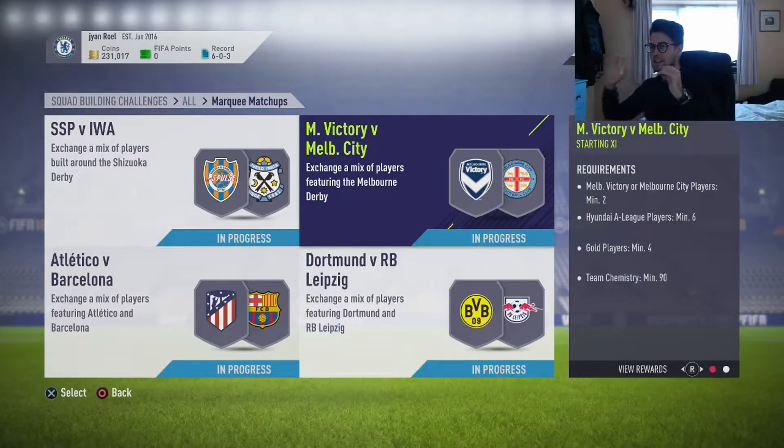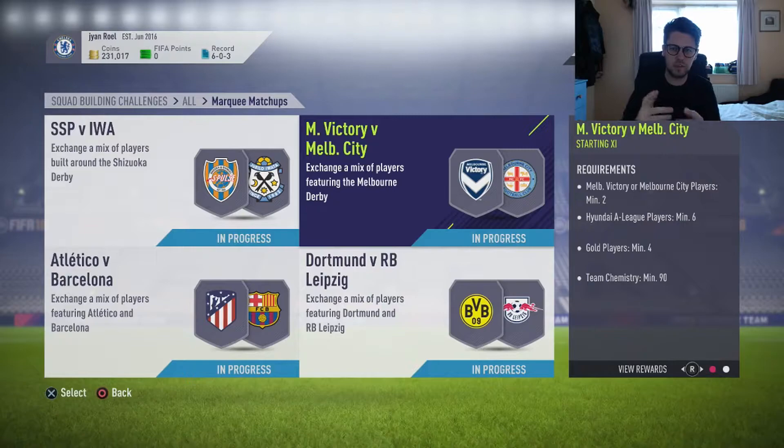Good afternoon and welcome to another Giant Roll video. Today we'll be doing a marquee matchup squad builder challenge and finding the quickest and easiest way to do it for this week. Last week's one was very plain and simple and this week's going to probably be the same again. You want it to be quick, easy, clean as possible. So you've got four squad builders as normal: SSP versus IWA, Melbourne Victory against Melbourne City, Atletico against Barcelona, and Dortmund against Leipzig.